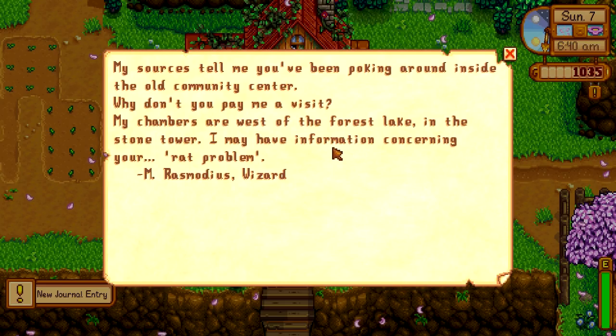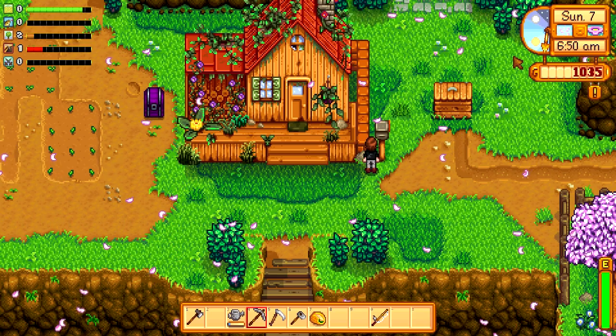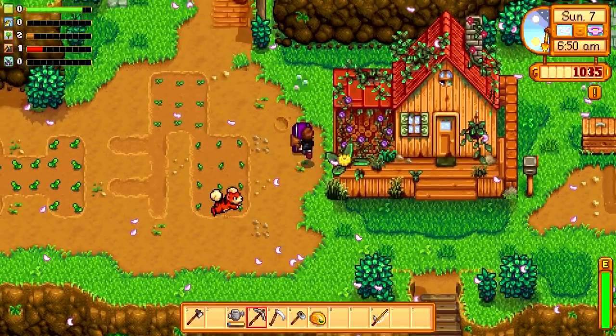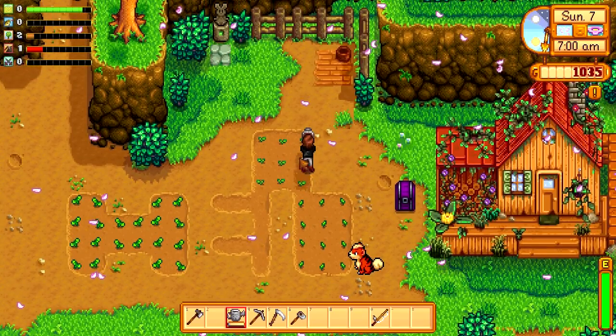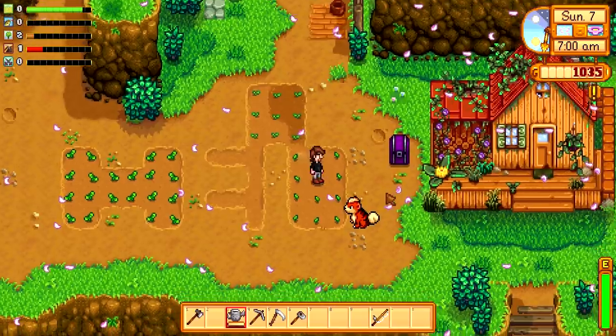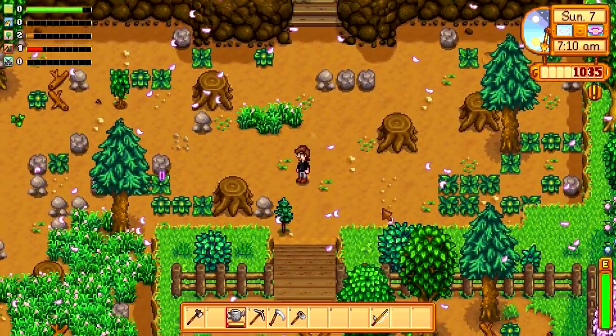This is the one I was looking for — this is the wizard! What does a wizard sound like? 'You shall not pass!' My sources tell me you've been poking around inside the old community centre. Why don't you pay me a visit? My chambers are west of the forest lake. I may have information concerning your rat problem. Mr Rasmodeus wizard is a bit like a drunk Gandalf — that's what we're going to go with. So we get to go visit the wizard. The wonderful wizard of Stardew Valley! Let me go and water my crops quickly and then we'll go off to see the wizard.